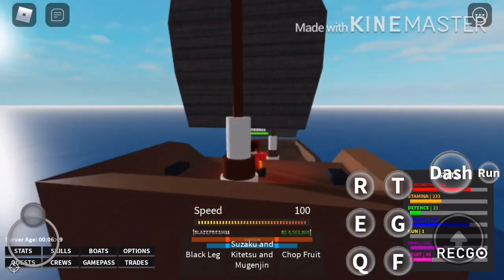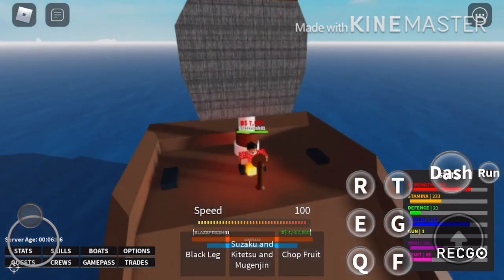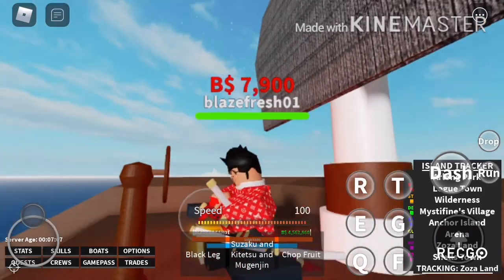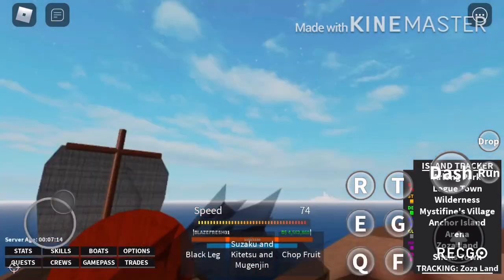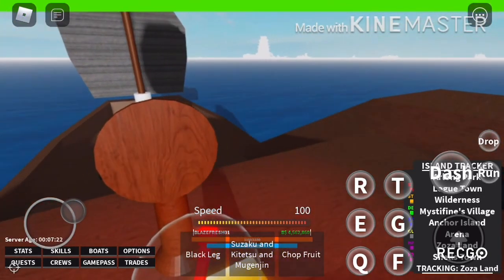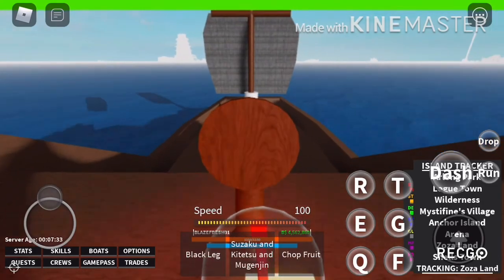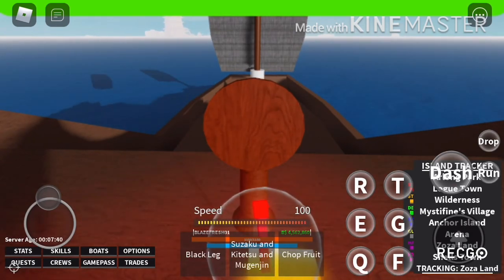Most people who just started don't know anywhere around the map, but if you have a friend willing to help it'll be way easier. There's an NPC at Shellstown that sells something very interesting. I accidentally tracked Zoza Land then Logetown instead of Shellstown — we're going around in circles. Let me use this time to explain the NPC: it's someone called Zoro.